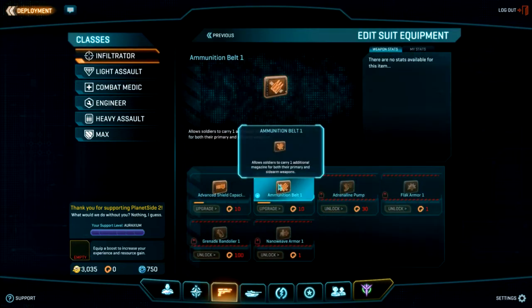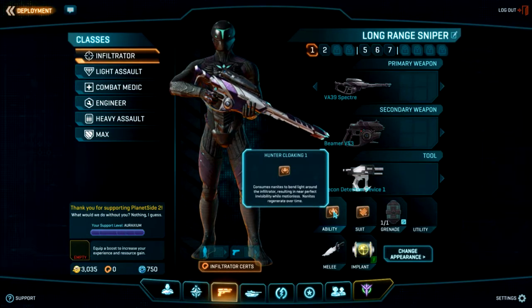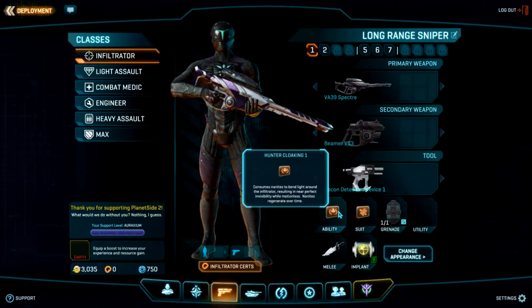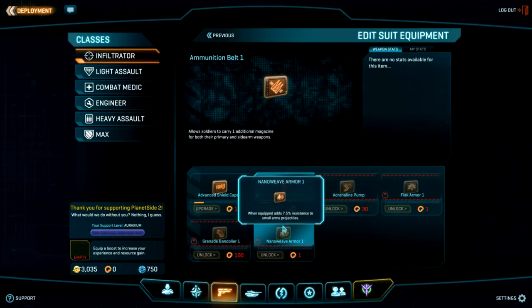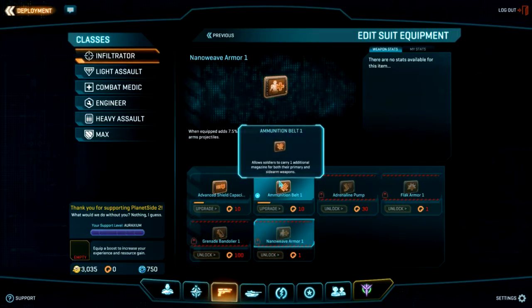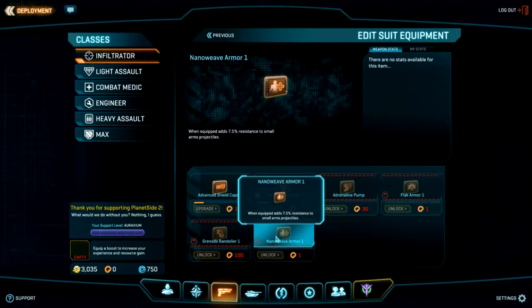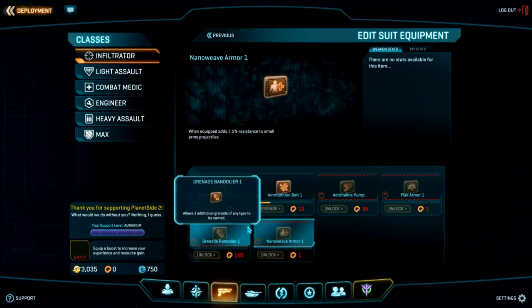You also have a suit ability. Your class ability is unique to each class, but suit abilities are shared among everybody. One of the best is nano weave armor — with every rank you unlock you get more resistance to small arms fire. Generally in most fights what's killing you is either explosions or small arms fire, and the ones that protect you are flak armor and nano weave armor. To upgrade nano weave you pump certs into it, and you get certs roughly every two kills.